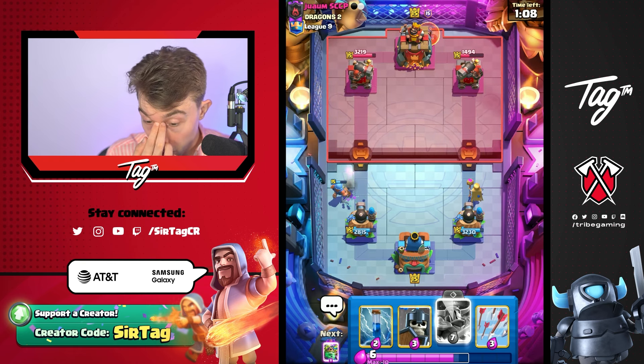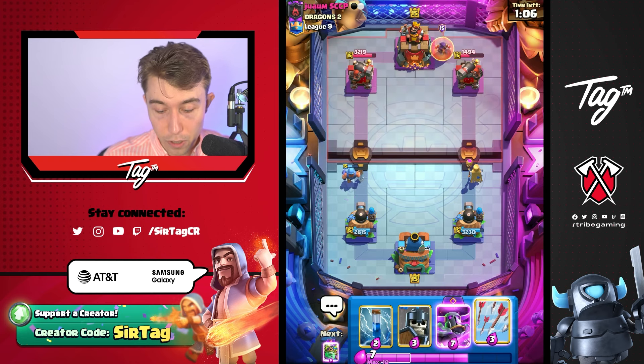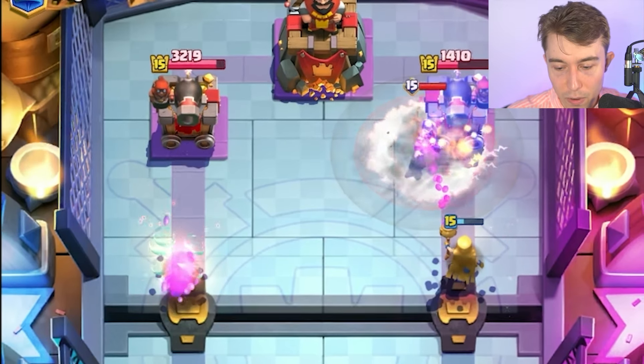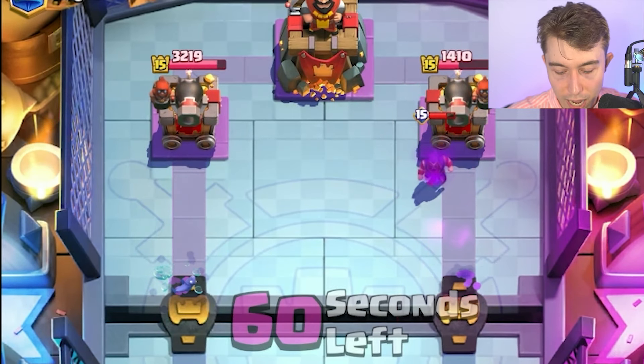He's not going Royal Giant — well, we can't really go into that. Unless we Zap, which I think is our best bet. Yeah, we're just going to Zap on that. Get some extra damage — not that much, but it's something.